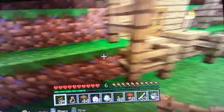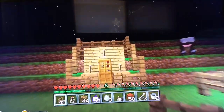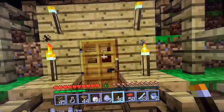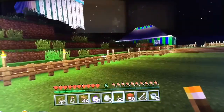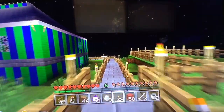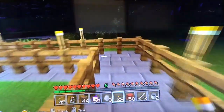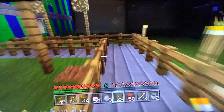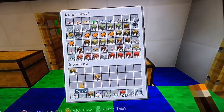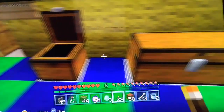I think the dog house is done — this is Steve or Zed's dog house. Let's put a sign up here saying 'The Dog House.' Let me put the torches on and go get a sign from my house. I'll check the everything room — yes, we've got signs in there.